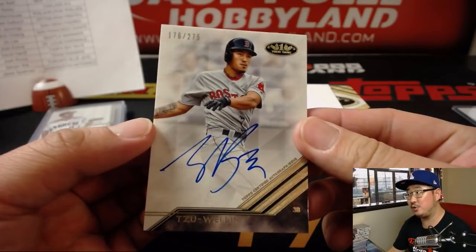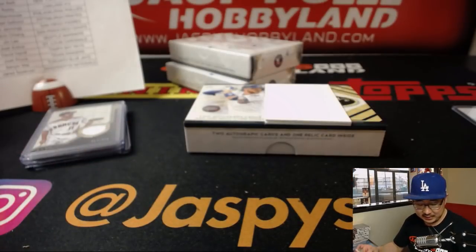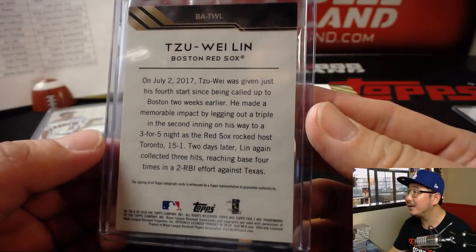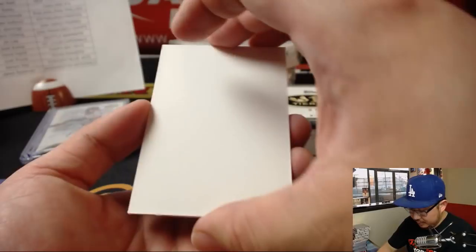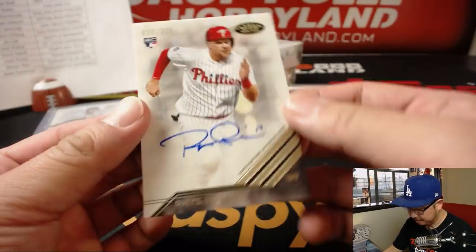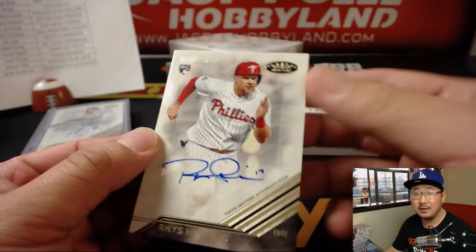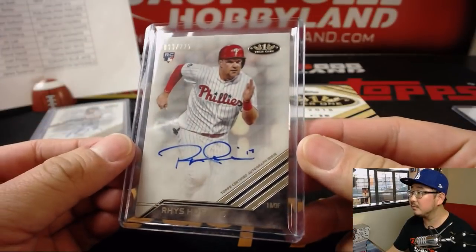We've got Zhu Wei Lin, 176 out of 275, Red Sox — that goes to Mark Glassman. And we have for the Phillies, Rhys Hoskins — 33 out of 225, nice Rhys Hoskins autograph for the Phils, Eric Rittenhouse.